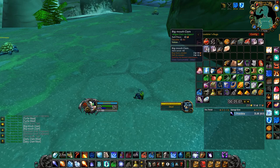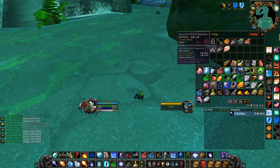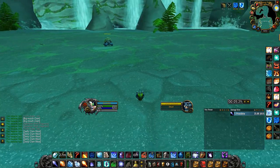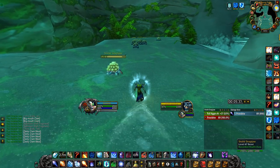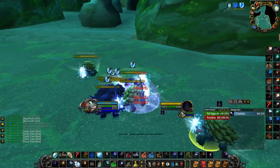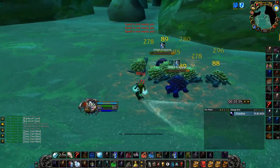The turtles drop Big Mouth Clams, and you're also getting turtle meat and zesty clam meat, which are both used for a quest on Alliance side — they have a cooking turn-in quest. So you can sell those on the neutral auction house if you're Horde and make a little more than on the normal auction house. I plan on leveling cooking and then cooking all that meat to vendor the finished product, since cooked meat vendors for more — similar to how turning cloth into bandages in first aid gives you more vendor value.